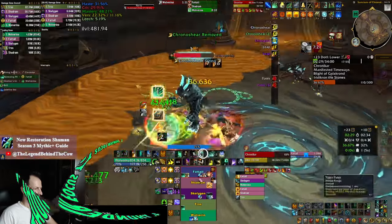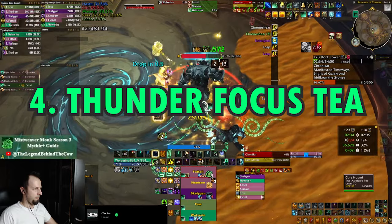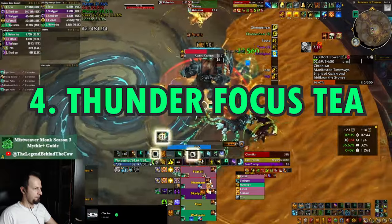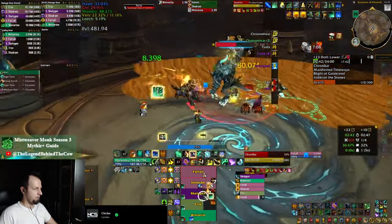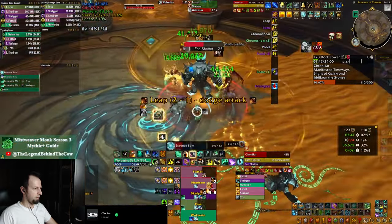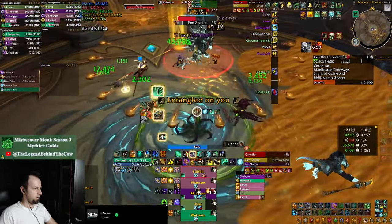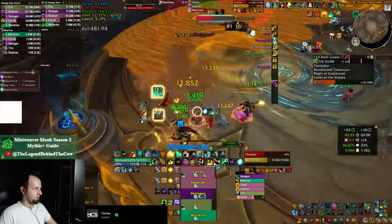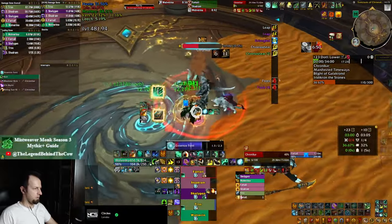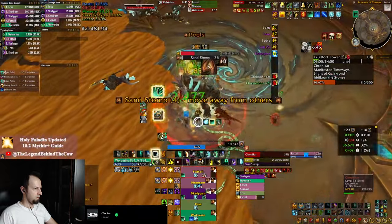The next tip is about your Thunder Focus Tea usage, as there's a lot to be covered here. Obviously the most useful tip is use this on cooldown every 30 seconds, but then the question is what do you use it in combination with? You can combine it with your Rising Sun Kick, which is your hardest healing spell to reset its cooldown, but Blackout Kick already resets the cooldown of Rising Sun Kick almost every time, so that's kind of a waste. You can use it with Essence Font to cast it quicker and get Haste, but Essence Font doesn't heal for a lot and that's a button that you don't want to be pressing much in Mythic+. So from the rest of the options, Enveloping Mist is one of the best.